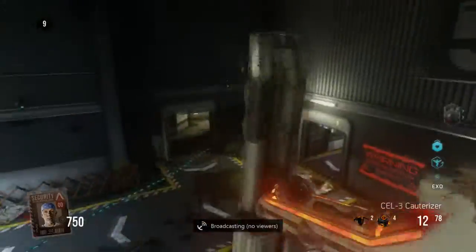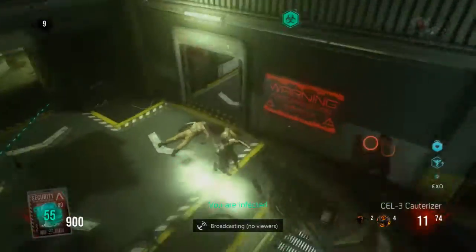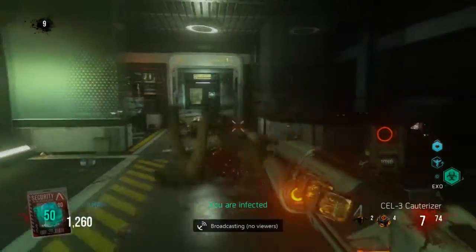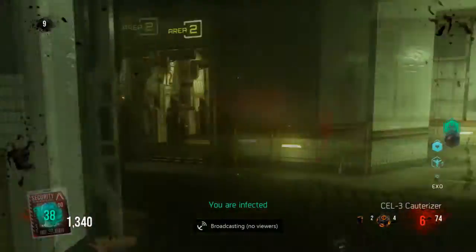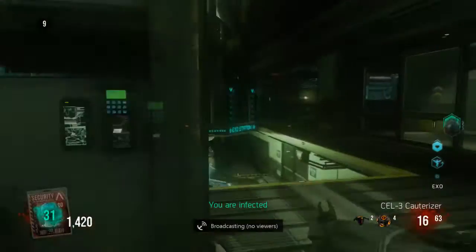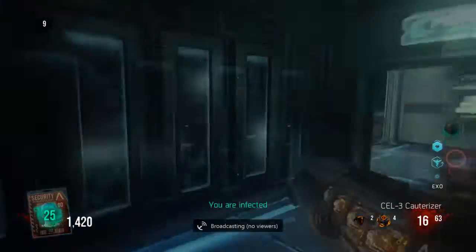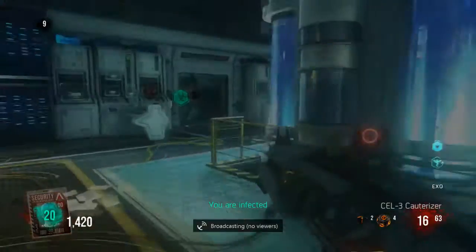I wasn't really prepared for this. I'm going to decontaminate — I think that would be a good idea. I've only got 30 seconds; I might take a couple hits on the way. I'll use the distraction drones while I do the buttons to get that key card, and then I should be alright.